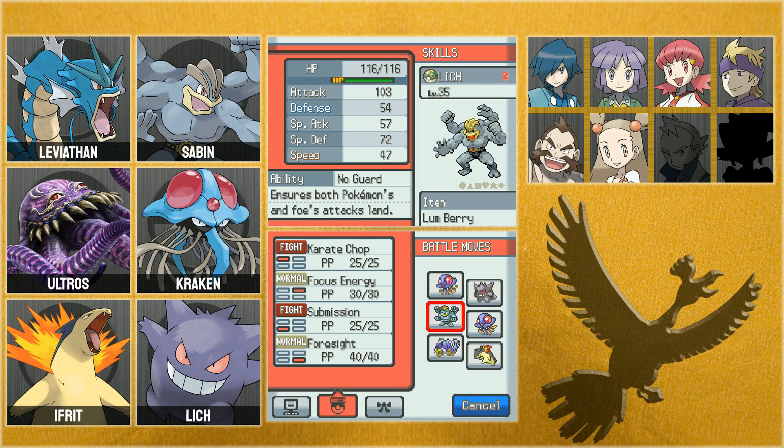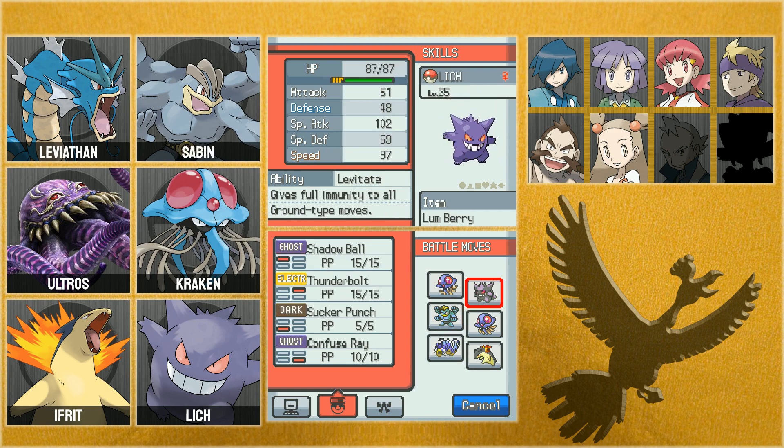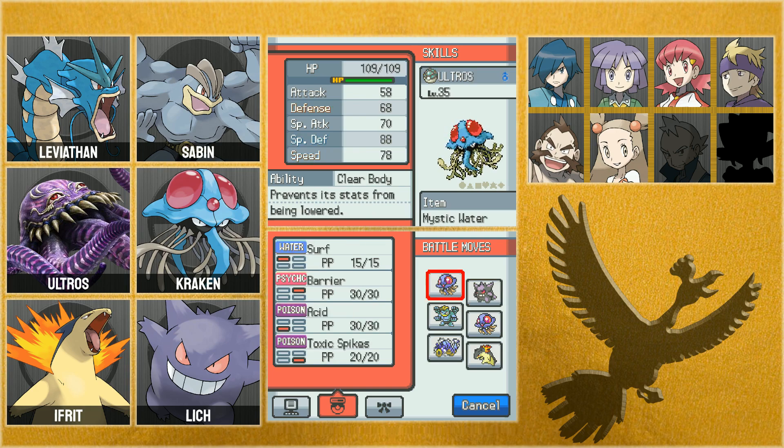Meanwhile I have Karate Chop for something a bit more safe. And Lich — finally, at long last, a Gengar! 102 Special Attack, oh god, that's great. A bit fragile with that minuscule Defense and Special Defense, but with that Attack and Speed it doesn't need anything more. It's got Shadow Ball, Thunderbolt — what more does it need? And Ultros is level 35 as well.